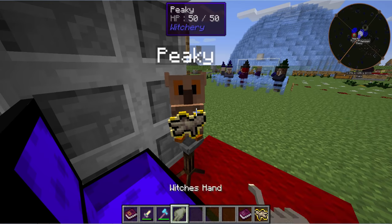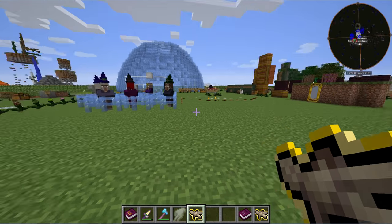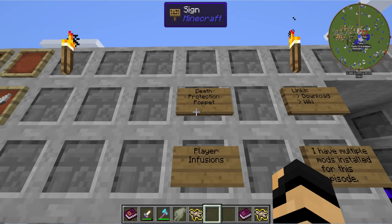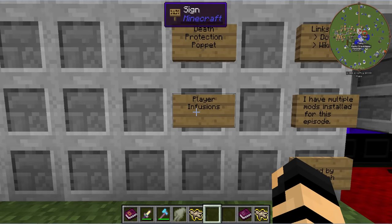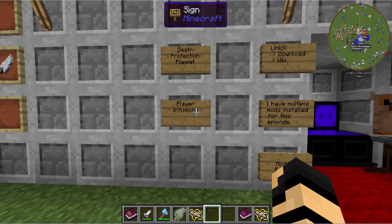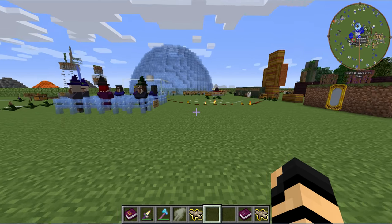What you got for me today, Peaky? I've got a Death Protection Puppet. What are we covering today? Well, Death Protection Puppets — how to make them and use them. Plus, player infusions. There's plenty to choose from and lots you can do with each, so that's just a general topic. Let's get on with it.